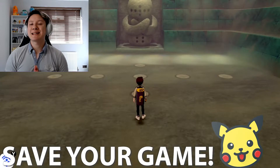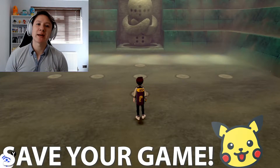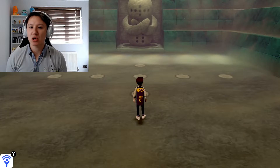It is at this point that I would recommend saving, just in case anything goes wrong in your fight against Regice. So make sure to save your game and all you need to do now is step on each circle so all of them are lit up like so.